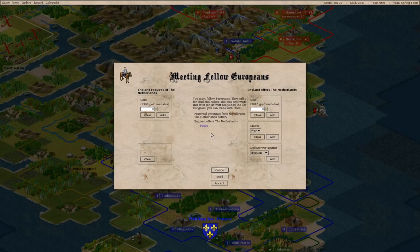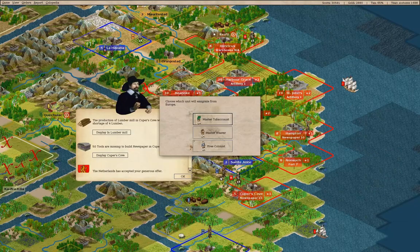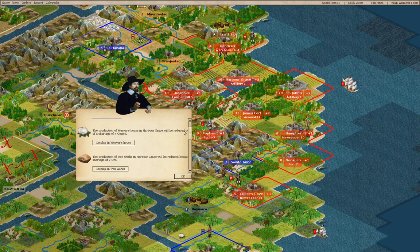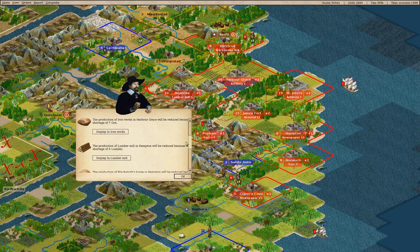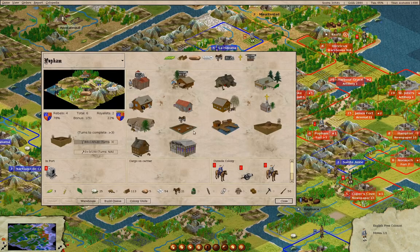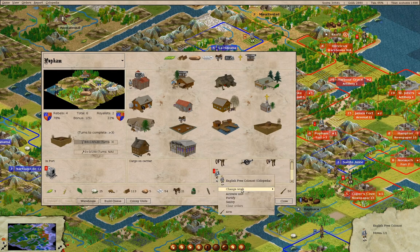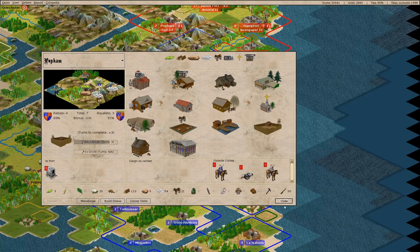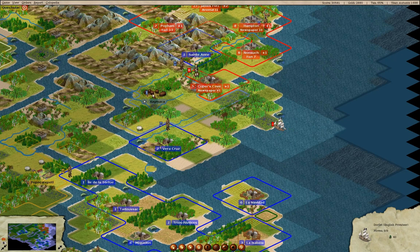We have met another nation — offer peace, send. We'll take a free colonist. We'll mine some more silver there — why not.